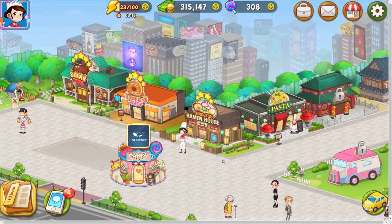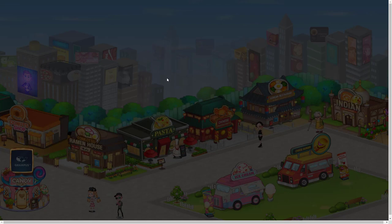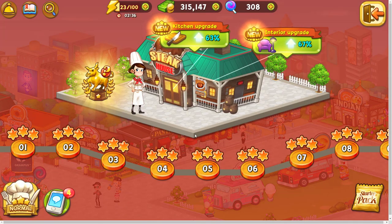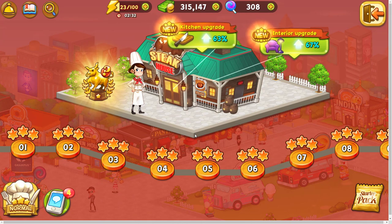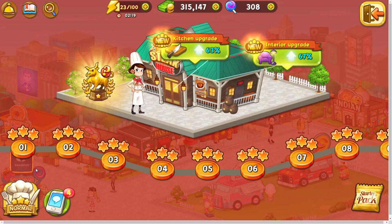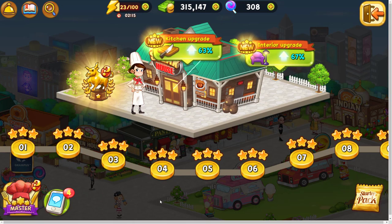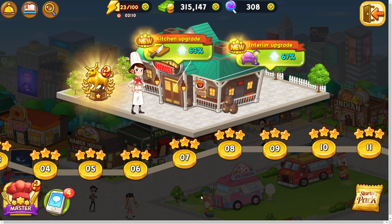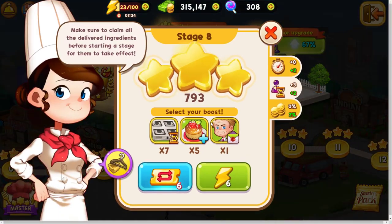Let me show you the first restaurant. Each restaurant has two modes: normal and master. In normal mode, you will be rewarded with 3 candy tokens for completing each level with 3 stars. Candy is the name of the game token. In master mode, you will be rewarded with 4 candy tokens for completing each level with 3 stars. Now let me show you the gameplay.